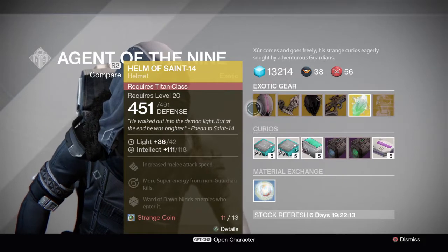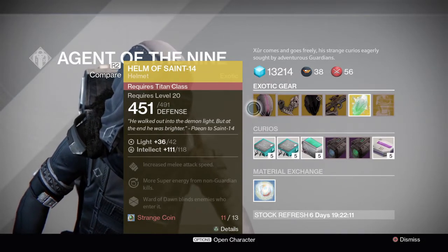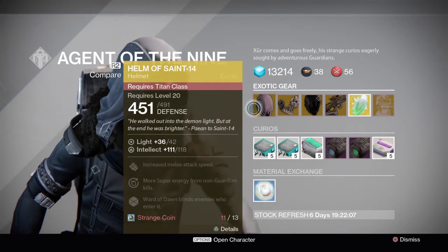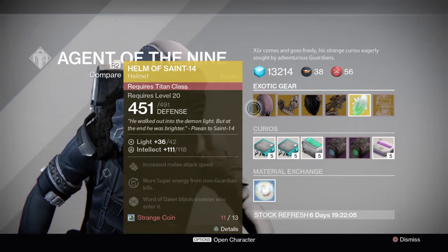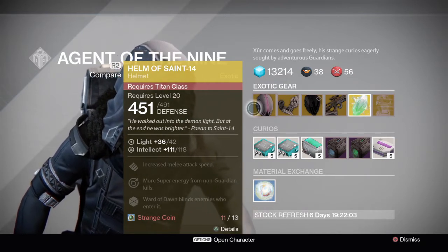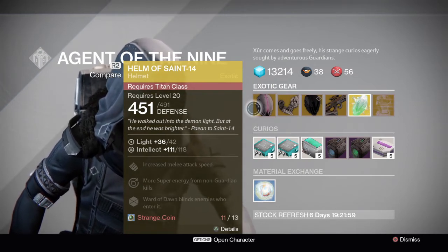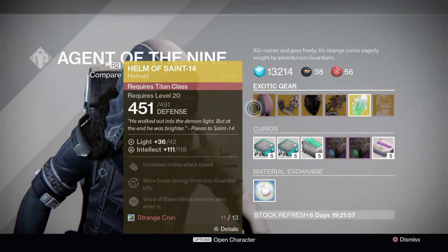So he has Helm of Saint-14 for the Titan, a great exotic. You should just pick it up. It's an amazing helmet for strikes and raids. It's not as much for PvP, but it's still useful.